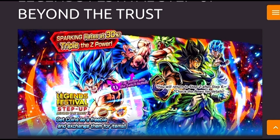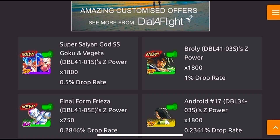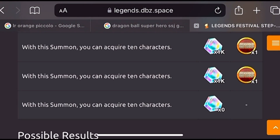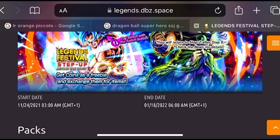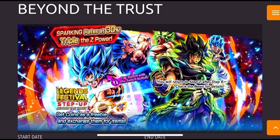Please, Legends — if you're watching this — do this banner format. Oh my god, this would be so good. Orange Piccolo as the headliner, then the new Super Saiyan Gohan as a 1% unit, and then a new EX unit. Add the recent 1% units that are getting Zenkai awakening. Look at the steps and the coins — this is so beautiful. This is one of the best banners ever. Sparking rates at 10%, triple Z power — if you did this, I would love Legends forever.